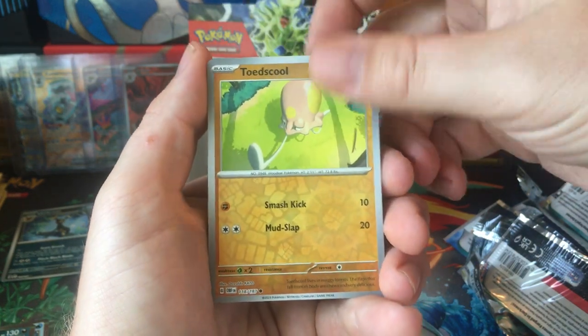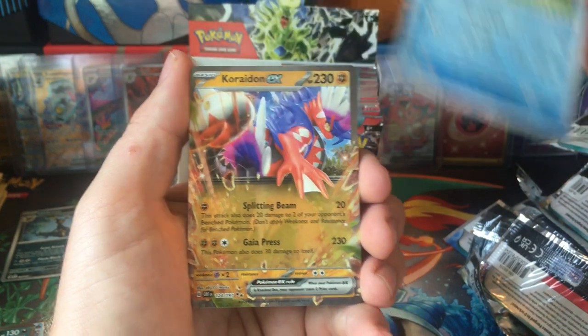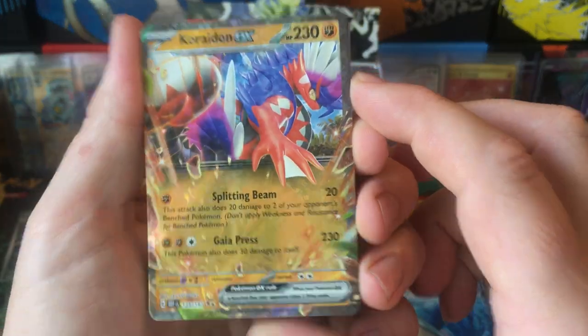Oikoloin, Salazzle, Toadskool, Cub Chew, and Choridon EX.